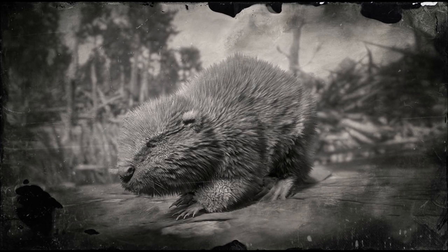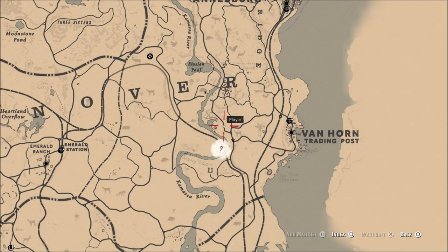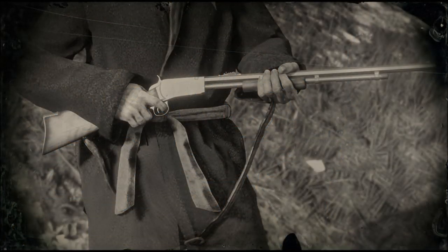Greetings, GreyWitch here. Today I want to show you how to find a perfect beaver pelt. The location you want to come to is right here west of Van Horn Trading Post on the Kamasa River, and you're also going to need a 22 caliber varmint rifle to get a clean kill.